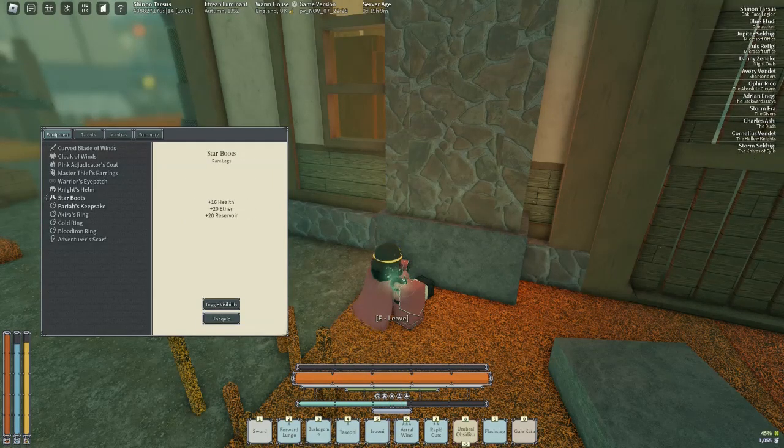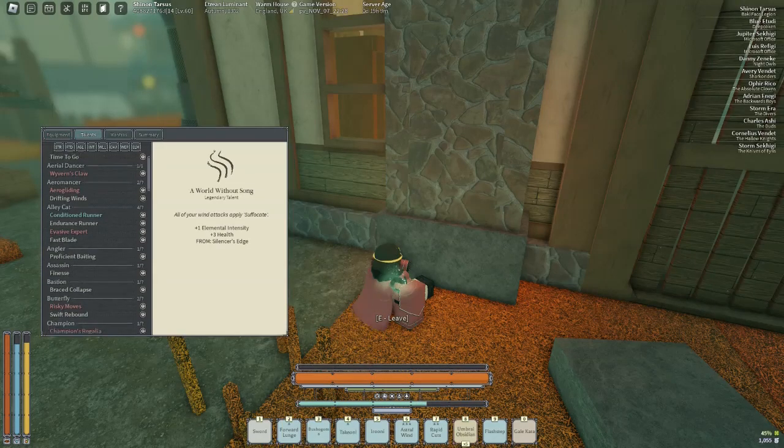Now for my equipment, I got the vigil cloak, pink educator coat — you get that from 4th merit. Nothing really interesting, except the Akira string, and that's it.